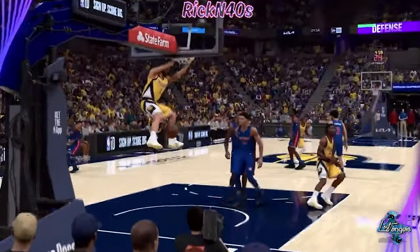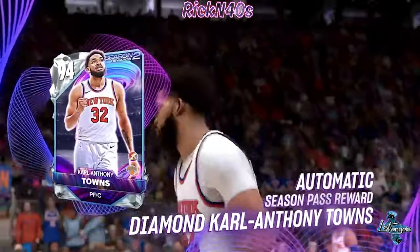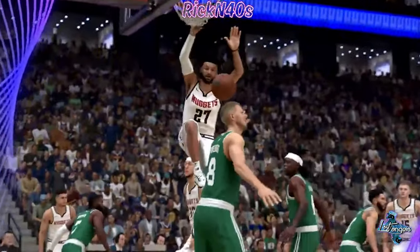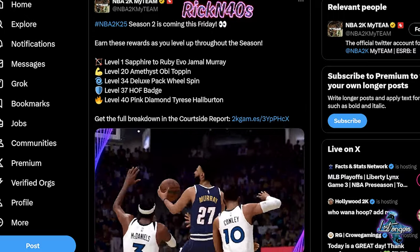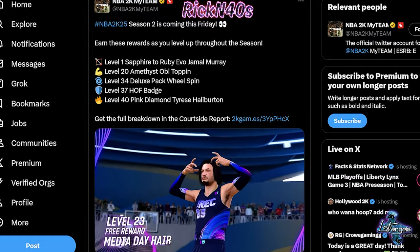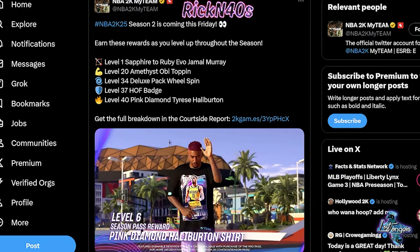We got some good cards coming out of here. Jamal Murray first, OB Topping is coming out, James Worthy diamond, James Worthy pink diamond, Halliburton, and a diamond Carl Anthony Towns — so if you need a center you'll get one of those. The season rewards: level one is a sapphire-to-ruby evo Jamal Murray, level 20 is the amethyst OB Topping, level 34 is a deluxe pack spin, level 37 is a Hall of Fame badge, and level 40 is a pink diamond Tyrese Halliburton.